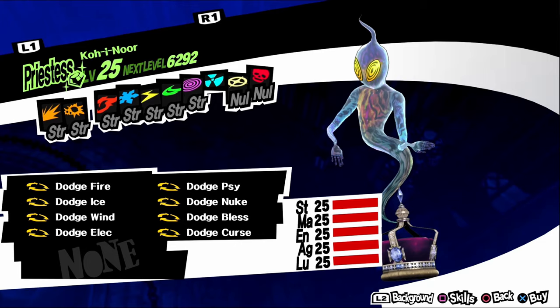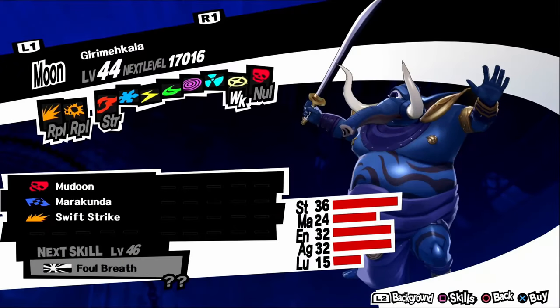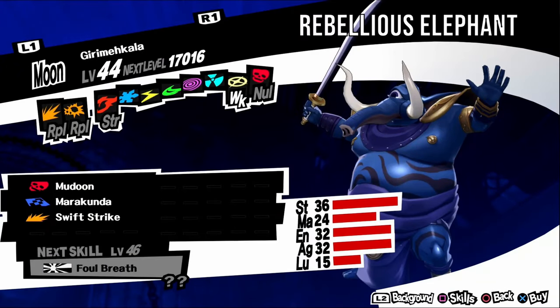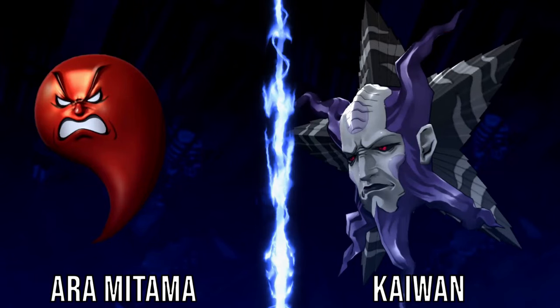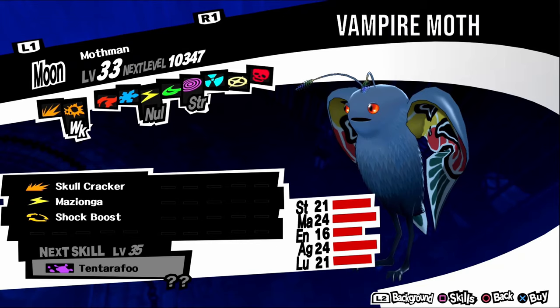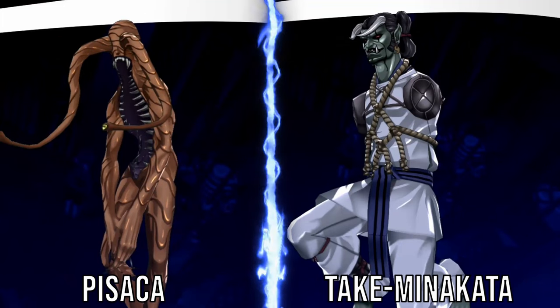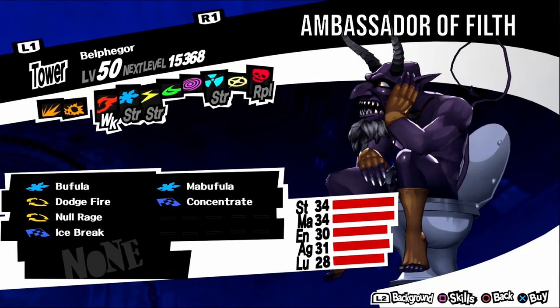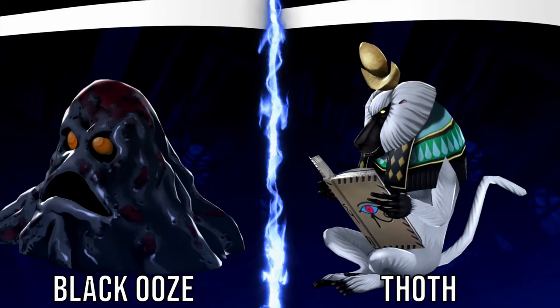Kohinoor is a treasure demon so it doesn't need negotiating. It has no weaknesses and can be found in Path of Adyeshach all levels. Girimehkala, aka Rebellious Elephant, is weak to bless. It has a gloomy personality, so negotiate with vague answers. For a fusion, fuse a Kaiwan and an Ame-no-Uzume. Mothman, aka Vampire Moth, is weak to gun. It has a timid personality, so negotiate with kind answers. It can be found in Path of Adyeshach levels three to four and seven to ten. For a fusion, fuse a Takeminakata and a Pisaca. Belphegor, aka Ambassador of Filth, is weak to fire. It has an irritable personality, so negotiate with serious answers. It can be found in Path of Adyeshach levels six to ten. For a fusion, fuse a Thoth and a Black Ooze.